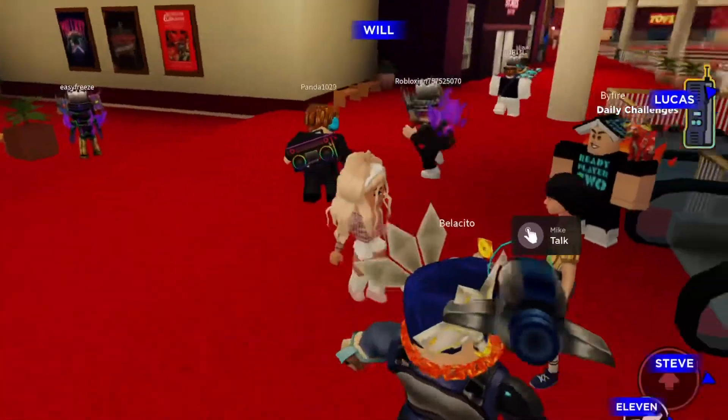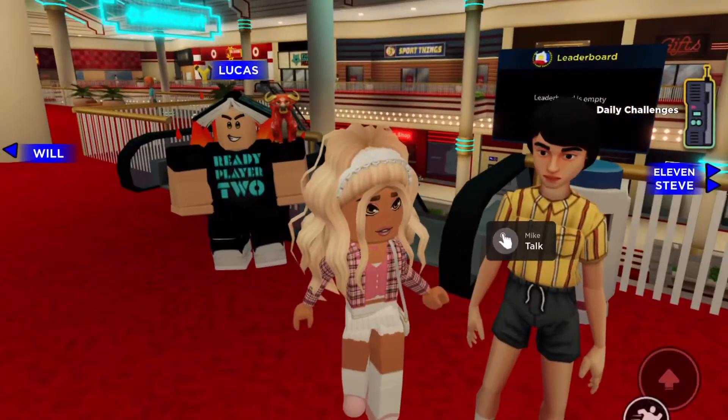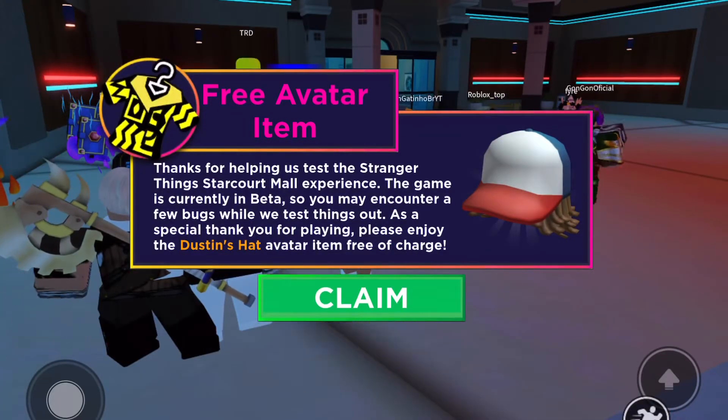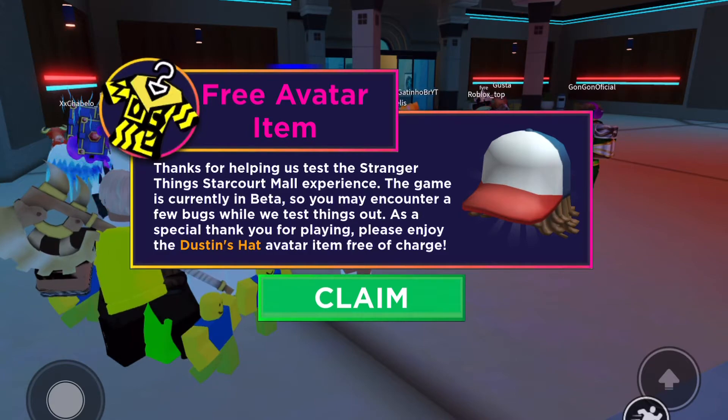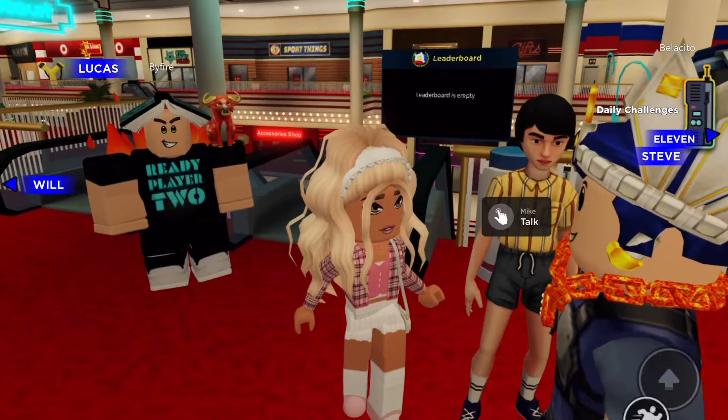They look very pretty realistic — I think Mike and Will look the best. Anyways, in this game you get a free hat, and then just by playing the game you can earn coins and win more free accessories that will be added to your avatar inventory. This game is still in beta, so there's going to be a lot more added.